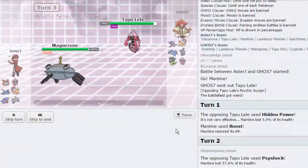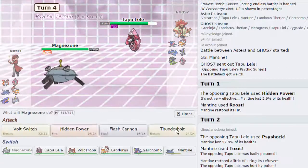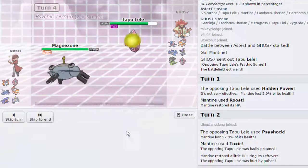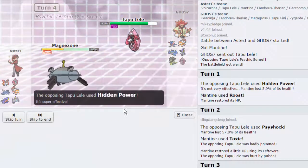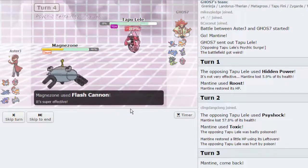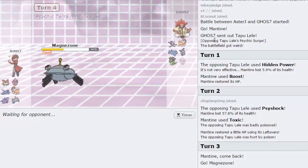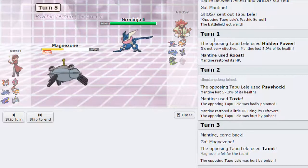He's going to go for a Taunt, and he does have a Ground type — two, actually. So I'm just going to go for a safe Flash Cannon here. He's going to go for HP Fire — it's going to do a lot, but I'm going to knock out his biggest threat, Tapu Lele. Well, it's not his biggest threat — his biggest threat is Mega Metagross, because that thing is always a threat. But I can deal with that because I have the Bulky Volcarona, so I should be fine.